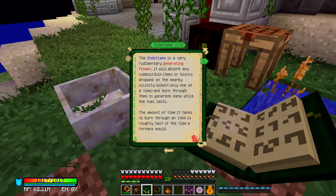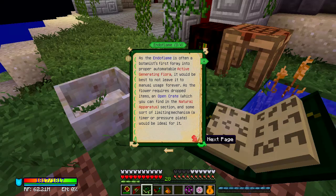So we've got the Endo Flare. The Endo Flare is a rudimentary generating flower — it will absorb any combustible item or block dropped nearby and burn through them, generating mana while the fuel lasts. The time it takes to burn through an item is roughly half the time a furnace would. As the Endo Flare is a generating flora, best not to leave it to manual usage forever, as the flower requires dropping items in open air.